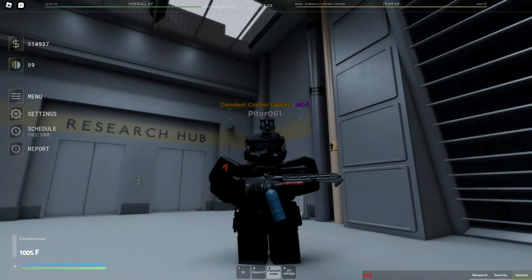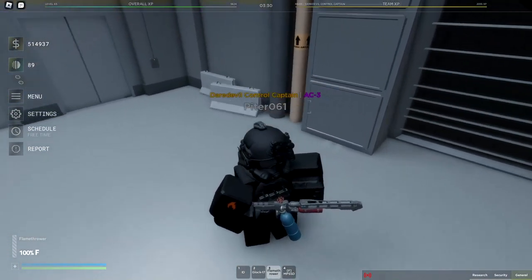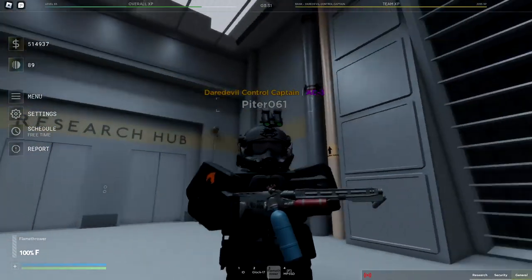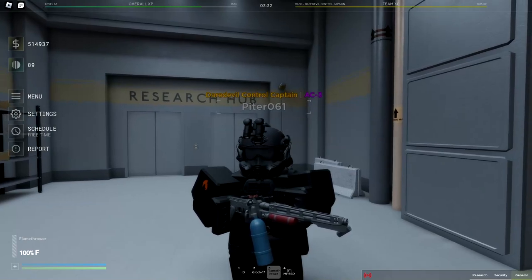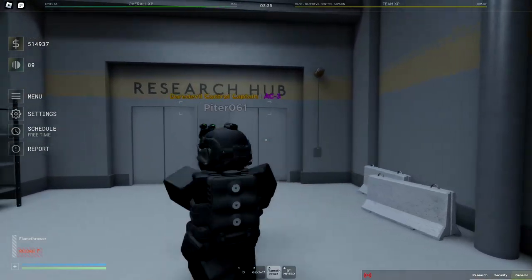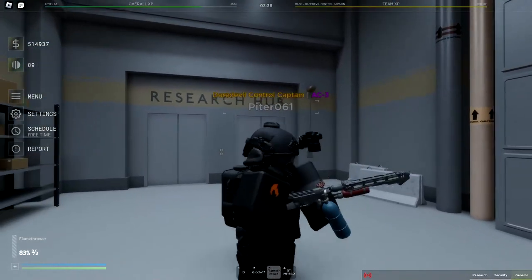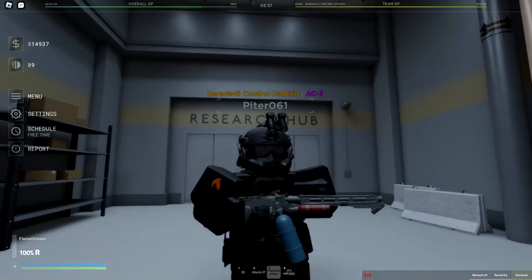Dare Evil squad now gets a flamethrower. The flamethrower model looks pretty cool. The holding animation is not that accurate, however it's still pretty good for Roblox. The flamethrower consists of four fuel tanks, indicated in the left bottom corner. Each tank has 100% fuel. The flamethrower currently has no audio and the fuel goes off pretty quickly. In the ammo menu: F means full, then two-thirds, then one-third, then empty — a total of four tanks.